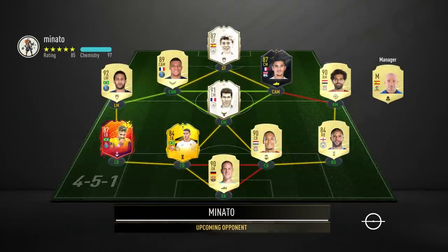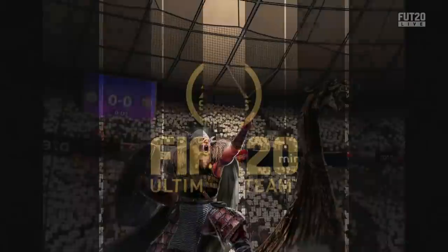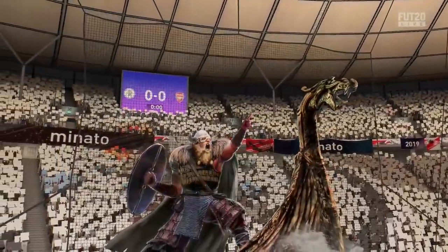With that out of the way, we can get into a match. This is what we're up against first — a very nice-looking team which features the likes of Neymar, Mbappe, Salah, and a couple of icons. He's actually got the 91-rated Zidane as well. So yeah, definitely a lot of players to watch out for in this game, because my opponent's team is definitely much much better than mine.